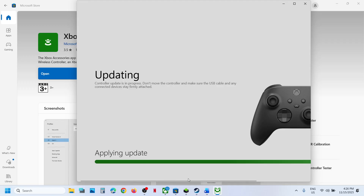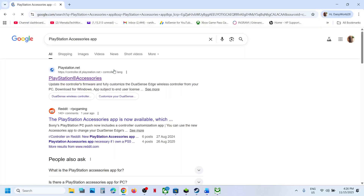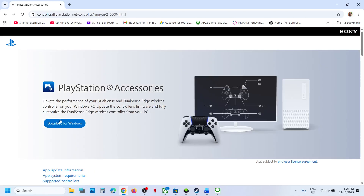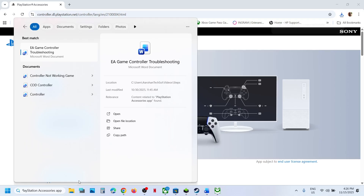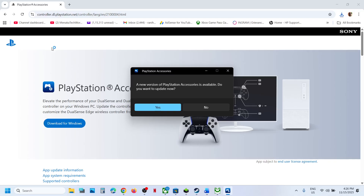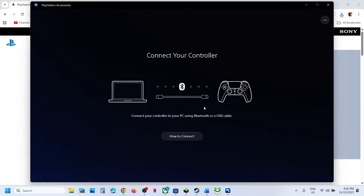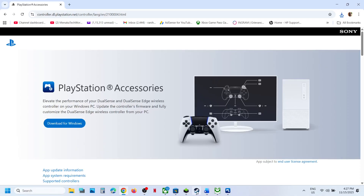For PlayStation controller users, use the PlayStation Accessories app. If not installed, go to the official PlayStation website and download it, then run the installer. Launch the PlayStation Accessories app, connect your controller, and if a firmware update is available, click Update to update the firmware. Once up to date, proceed to the next step.